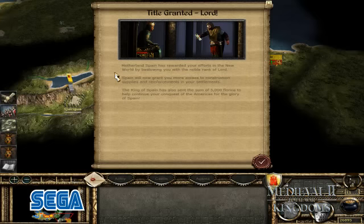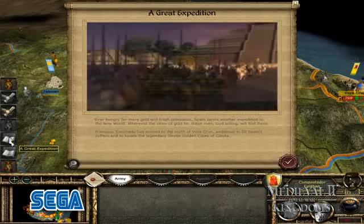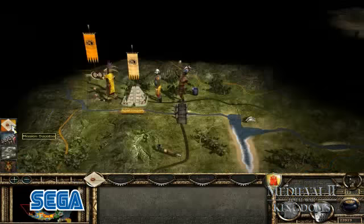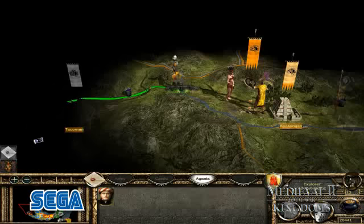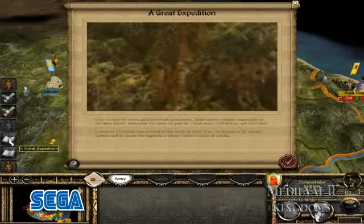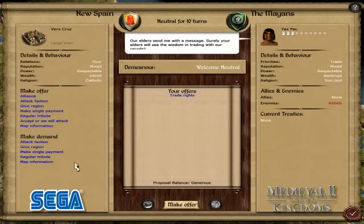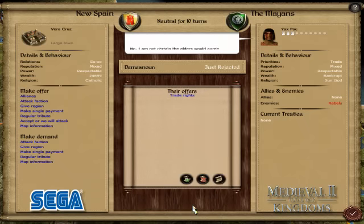You can gain prestige with the motherland by amassing riches and conquests in the new world, as well as carrying out missions assigned by the Spanish consulate. These missions will drive you to explore new regions, establish trade routes for valuable resources and enter into diplomacy with the native factions of the Americas. Earning prestige will, in turn, see the King of Spain grant you new ranks of nobility.